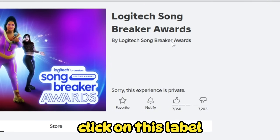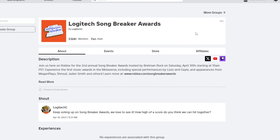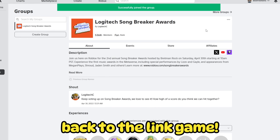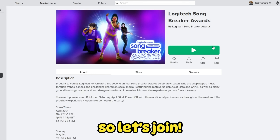All you have to do is click on this label. Now your task is to join this group. Now you can go back to the link game. As you can see the game is finally unlocked, so let's join.